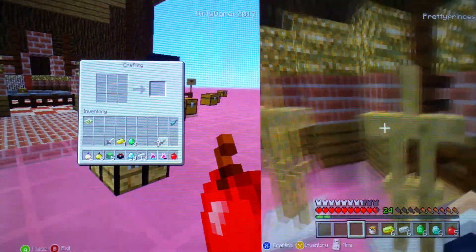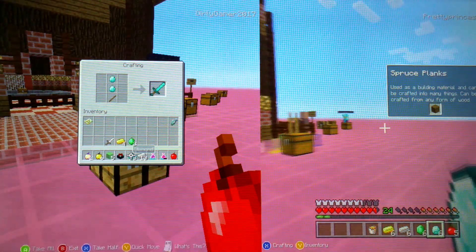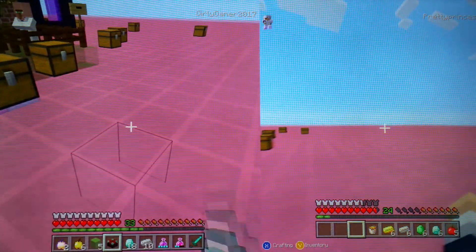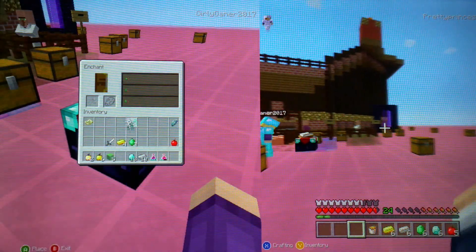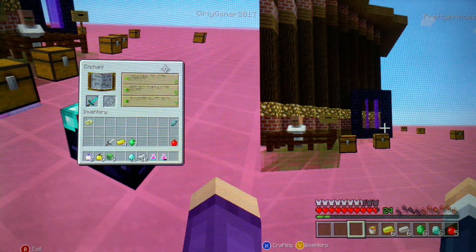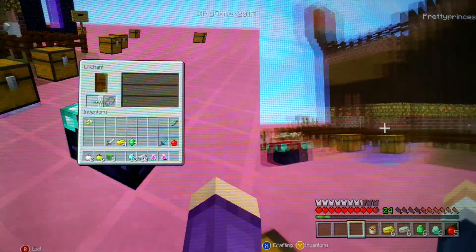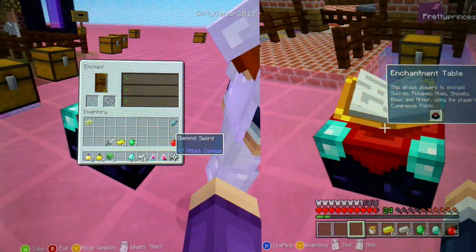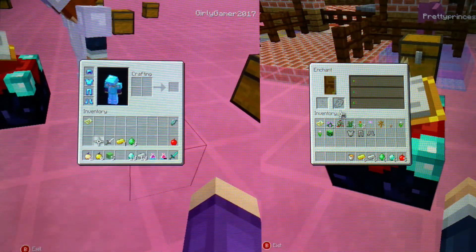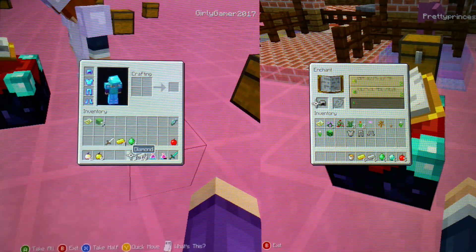Hey, I put my iron armor on. Do you have everything you need? By the way, you're spawning them in, right? Are you spawning them in? Oh no, I forgot we need Lapis! I can't enchant my sword. That's sad. Yeah, I have levels, I just need Lapis and I don't have any. No one has any Lapis. You can't enchant without Lapis.